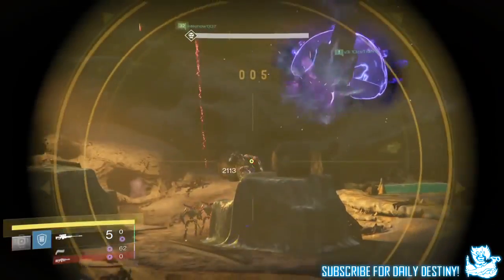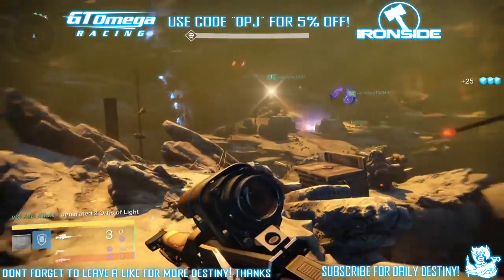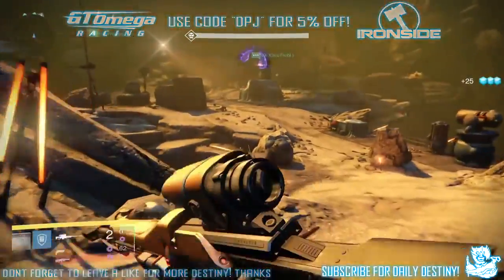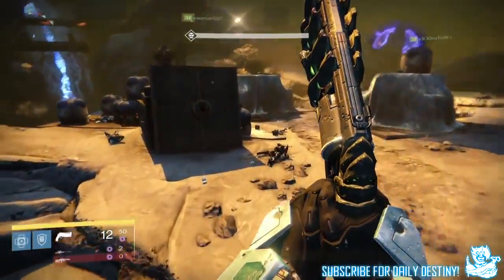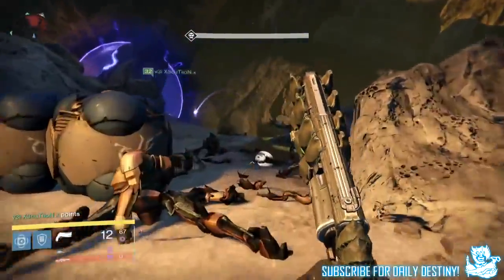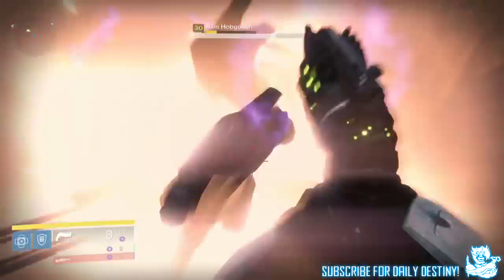In this weekly update they talk about the features they are working on for the 1.1.2 patch, which we may get before the House of Wolves comes out. We don't know exactly when House of Wolves is dropping, but they do talk about five features they are working on — and the main one I'm interested in is extra vault space.